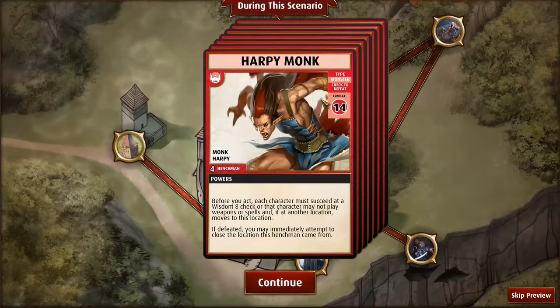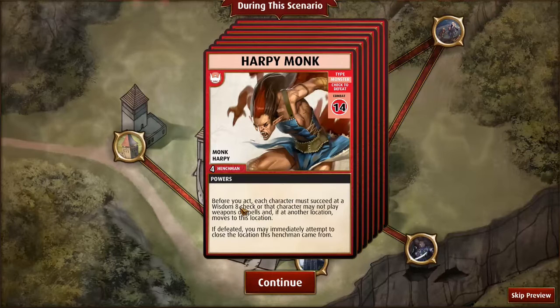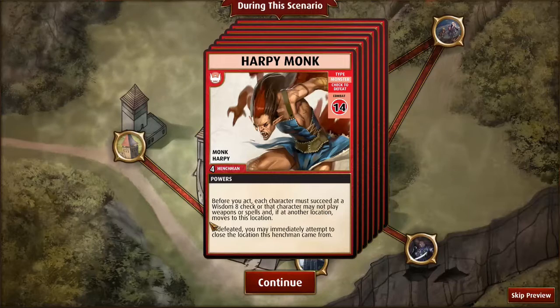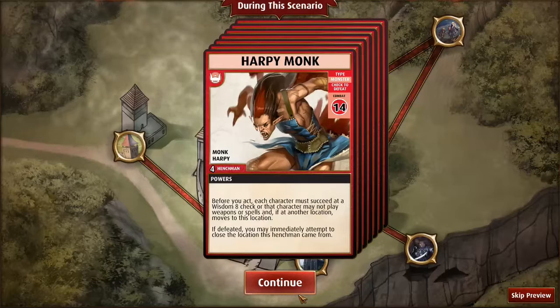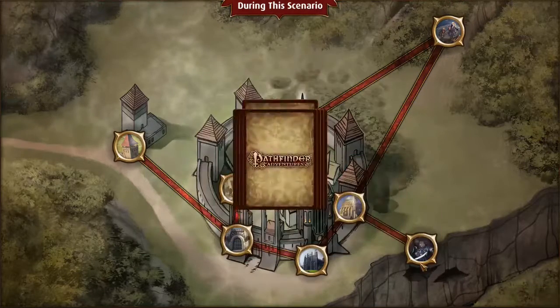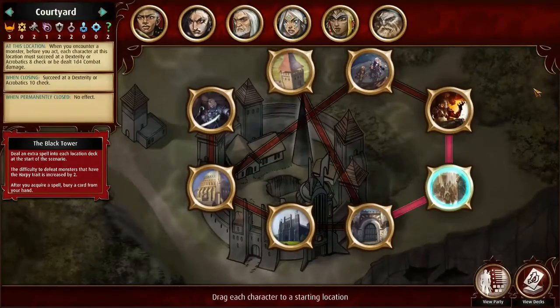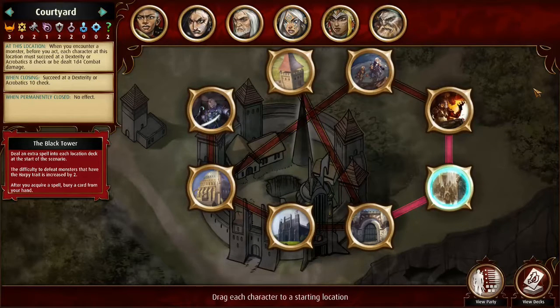Here are the Harpy Monks. Whenever anybody encounters one of these monks, the whole party has to make a Wisdom 8 check, or else they can't play spells or weapons, and on top of that they have to move to that location. On Legendary difficulty, that is a bitch and a half, because with all these places kind of far apart from each other, having everybody move on over can make it very, very difficult.